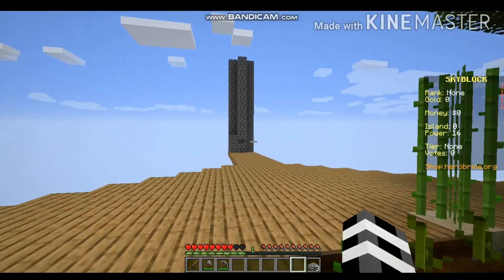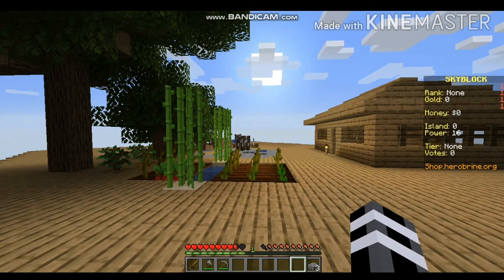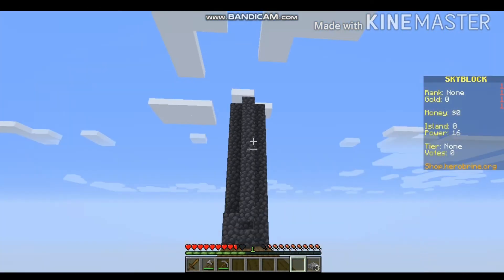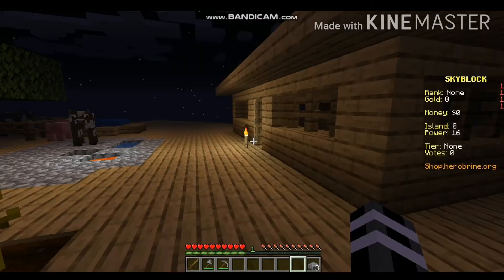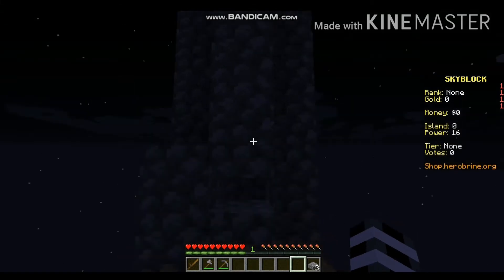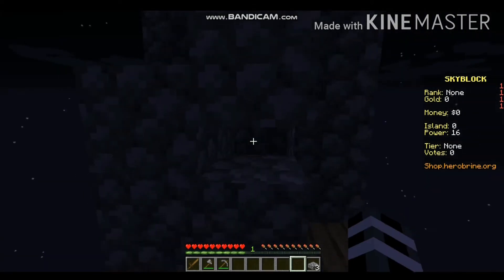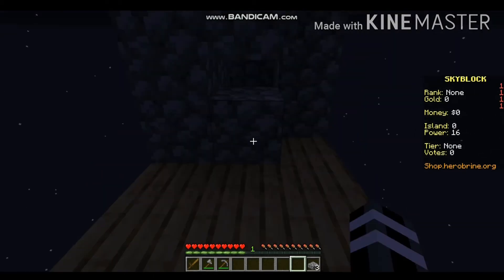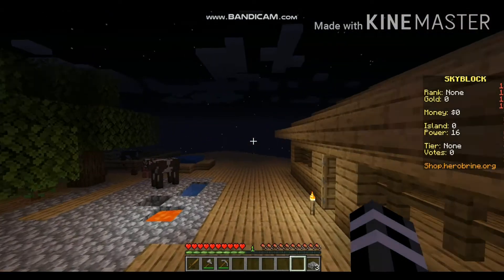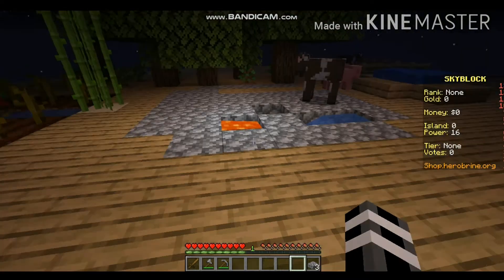I think I'm gonna need to try to make a dispenser, but I need arrows too. I'm gonna figure it out. How I think I'm gonna do it is: build a platform with water, and when they fall I'm gonna hit them with my sword and kill them, then get all the loot. I hope no creepers explode. I'm gonna get some more cobblestone and make slabs out of it.